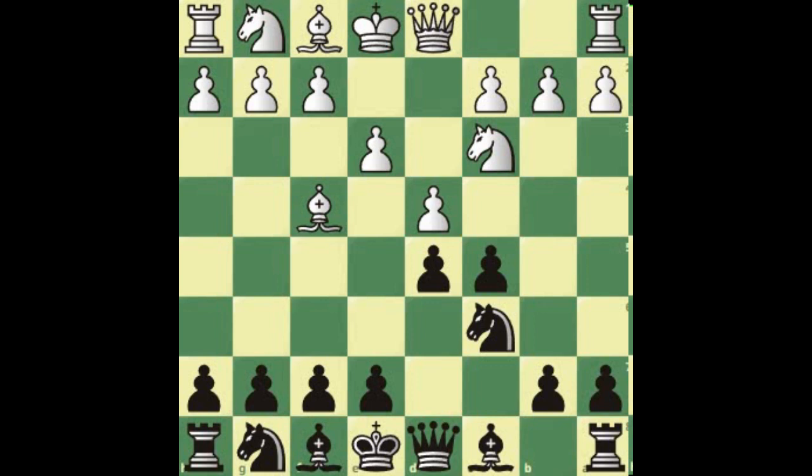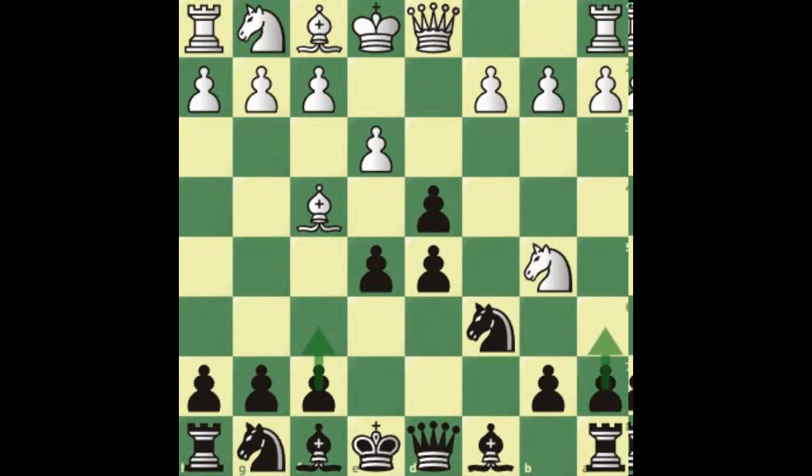White now plays e3. By the way, e3 is not the only move — white can also play e4, but I'll go through that later. So after e3, we take the pawn. The pawn has to take back; white cannot take with the queen because the knight is protecting that square. What if white tries knight b5 now? It doesn't work, simply because we can play e5, attacking the bishop. The bishop will have to move. White has lost the pawn, lost control of the center, and lost a tempo. We can even build a pawn chain with f6, play a6 to kick the knight away — this is already a huge disadvantage for white.